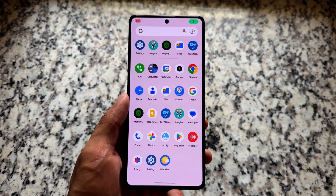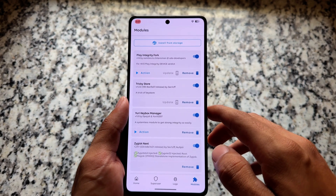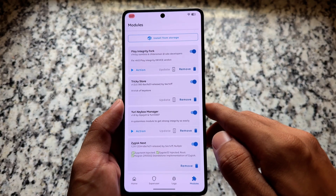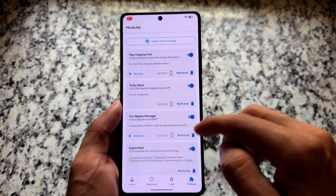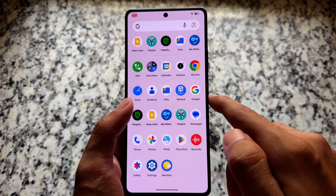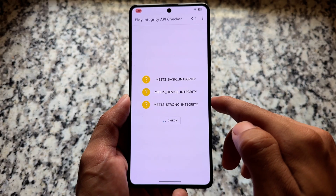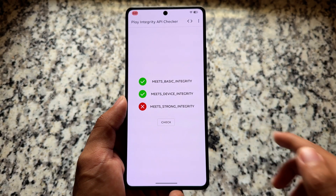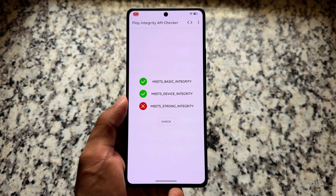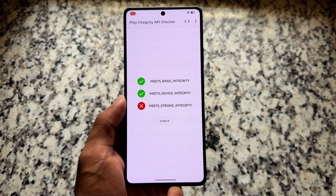After installing these modules, I rebooted my device. Opening Magisk, you can see I have installed Play Integrity Fork, Tricky Store, Yuri Keybox Manager, and so on. Let's check the Play Integrity status after installing this module. Opening the app and clicking Check — basic and device integrity are passing, but strong integrity is not passing yet.